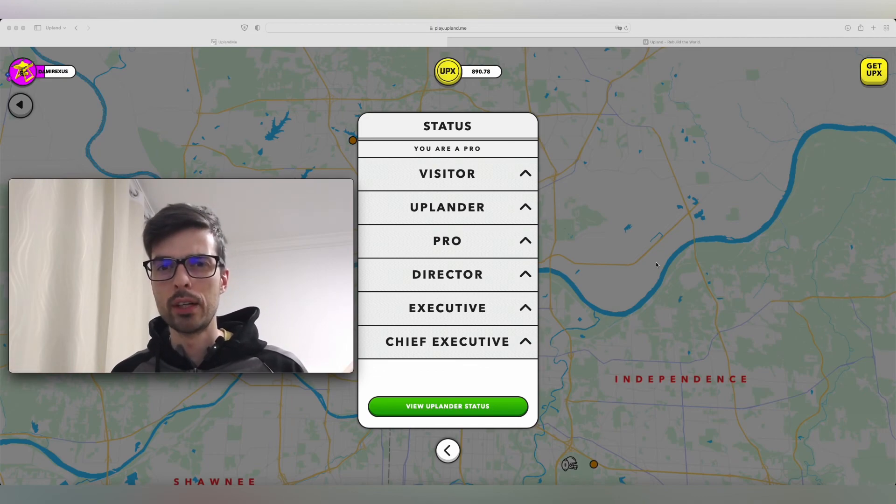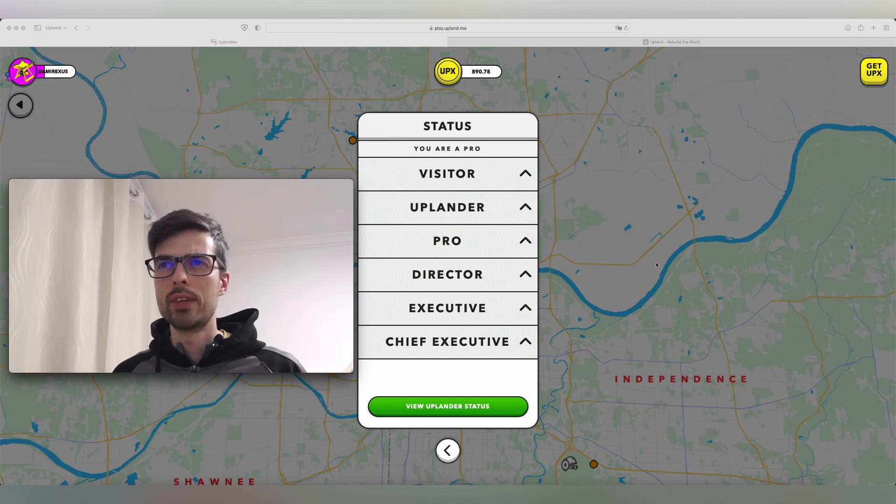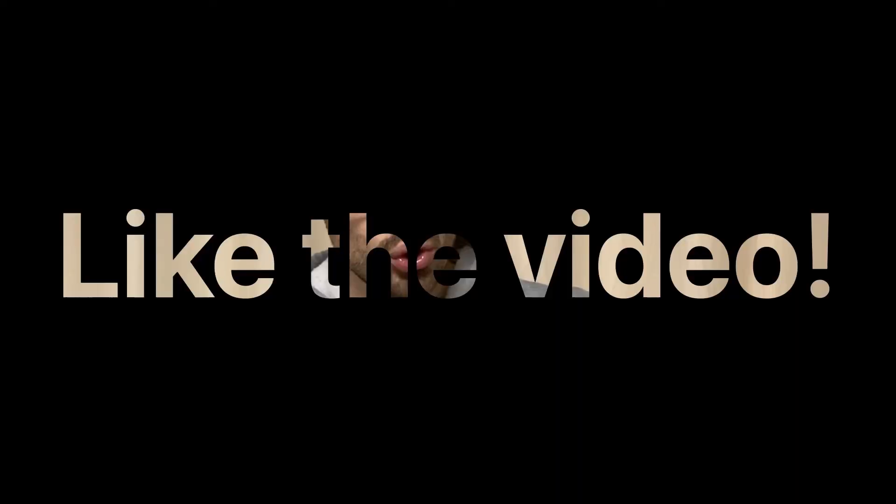You begin as a Visitor with 4,500 UPX, level up at 10,000, then 100,000, 1,000,000, 10,000,000, and the top of the game is Chief Executive at 100,000,000 UPX. Thank you for sticking around until the end of this video. If you found some value in it, you know what the like button is. Good luck with the game, and I'll see you in Upland.